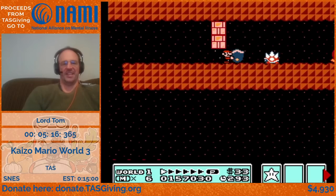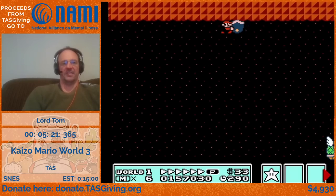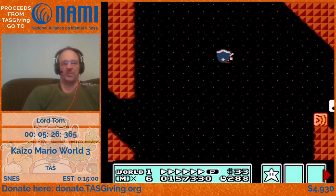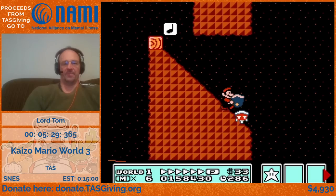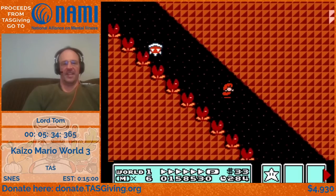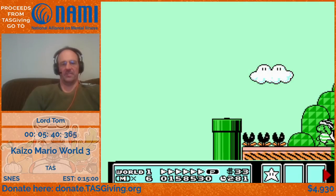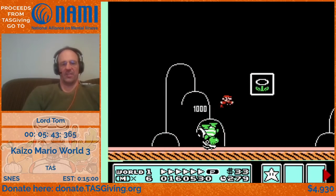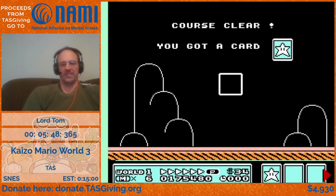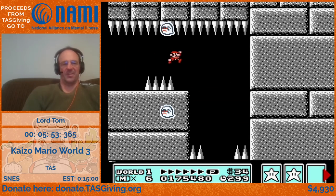This is one of my favorite levels. We're going to carry the shell a very long way. It's going to try to wake up on us, so we'll actually have to throw it and stomp it up here to avoid it waking up and killing us, then grab it again and keep carrying it. One of my TAS partners from way back, Andy Mack, called that the 'shell ninja strat,' where you throw a shell and then boost off it yourself. I've always just called it that — one of my favorite strats.